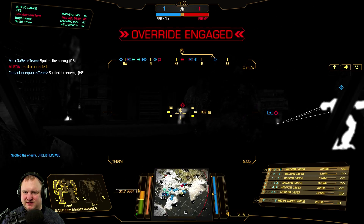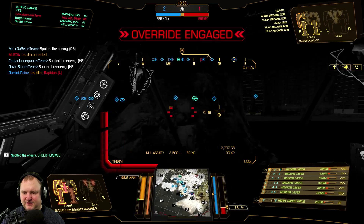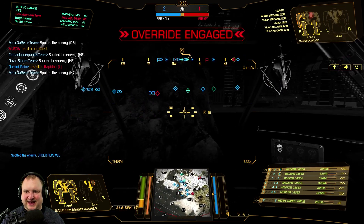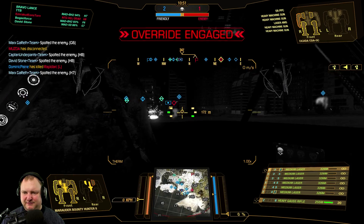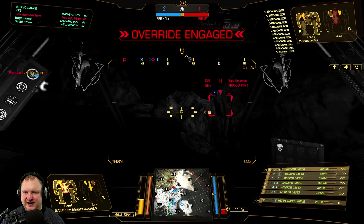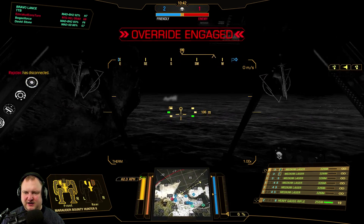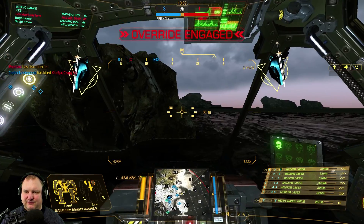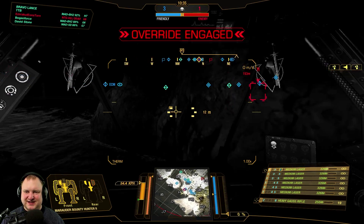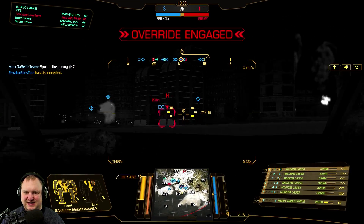Let's try and scare that Piranha away — he can't do much against us from the front, but if he jumps us from behind he can take out our heavy gauss rifle quite easily. Luckily enough though, he went for the left side torso, and the left side torso doesn't have any weapons — just two heatsinks. The heavy gauss in the Marauder Bounty Hunter 2 is in the right side torso.